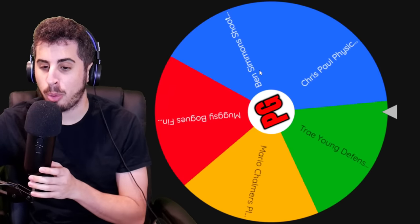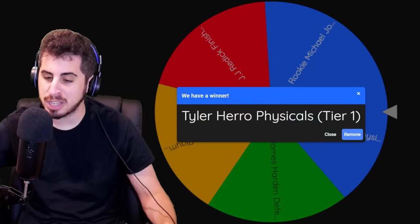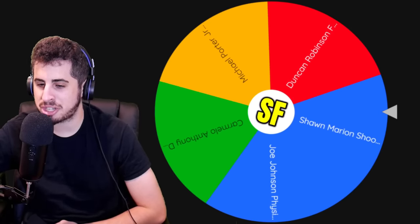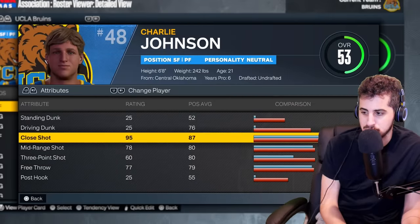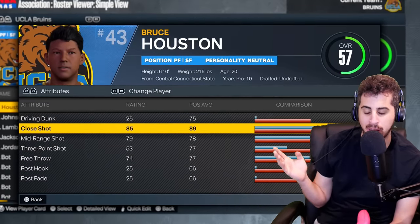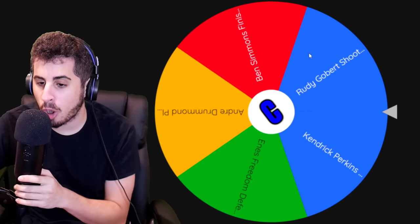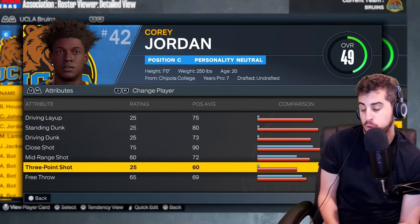Time to get these upgrades. The point guard gets Trey Young's defense — Julian Jacks is still a 40 overall but has some nice ratings. Shooting guard gets Tyler Hero's physicals, bringing Lambert up to a 44. Small forward gets Sean Marion's shooting, putting Charlie Johnson up to a 53 overall — nice mid and close shot, 2011 Marion. Power forward gets Sean Kemp's shooting, Bruce up to 57. And finally, Rudy Gobert's shooting brings the center up to a 49 overall.